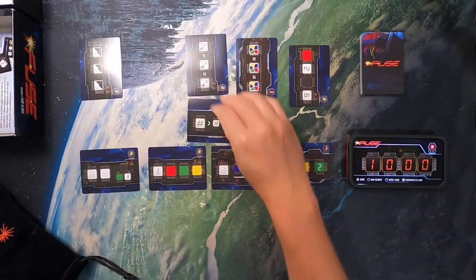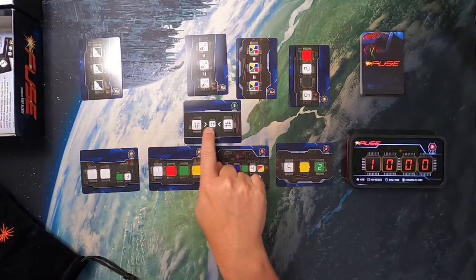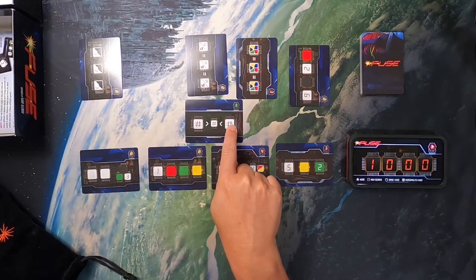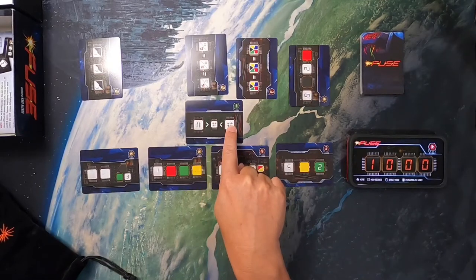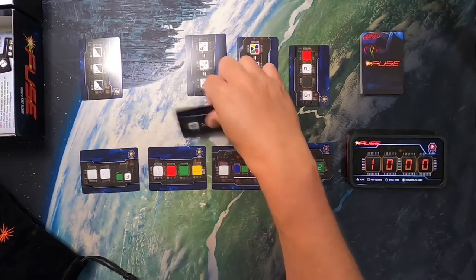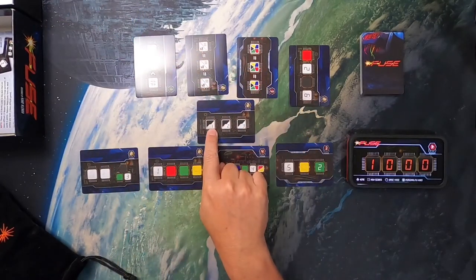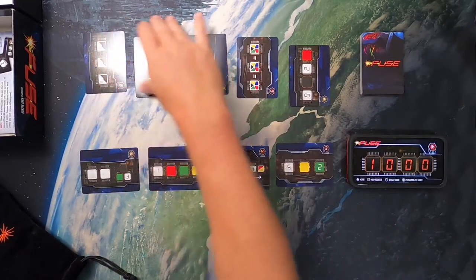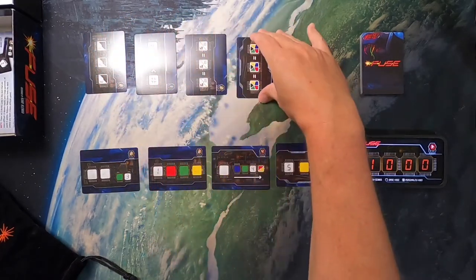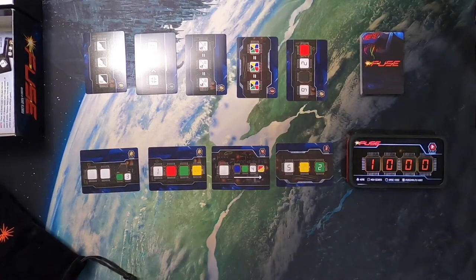This one is saying: put any number you want here, the next die has to be less, and then you have to go back to a die that's greater. So if you put a six here, the next could be a one, and then it could be just about anything other than a one. This one can be either a black die or a one of any color, a black die, two of any color. The iconography is pretty clear and makes a good amount of sense.